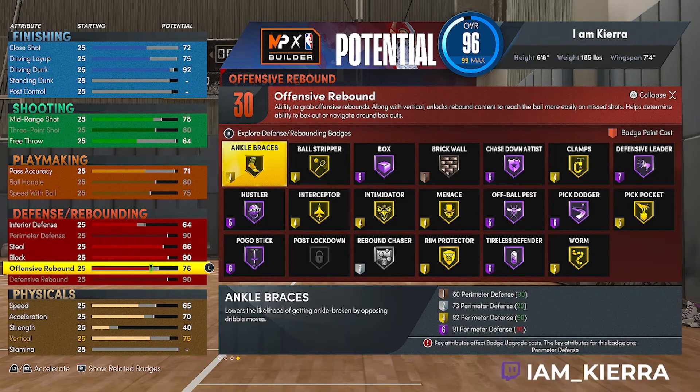For defense badges we've got Clamps, Chase Down Artist, Pickpocket, Rim Protector, Intimidator, Interceptor, Hustler, Boxed Out, Pogo Stick, and Rebound Chaser — put all those on if you can. If you like going to the 1v1 court I'll put on Ball Stripper too. Those are the main badges for defense.